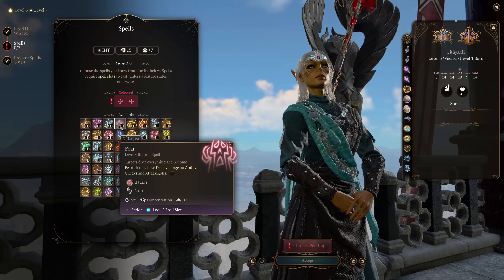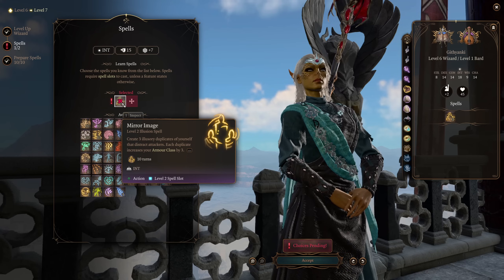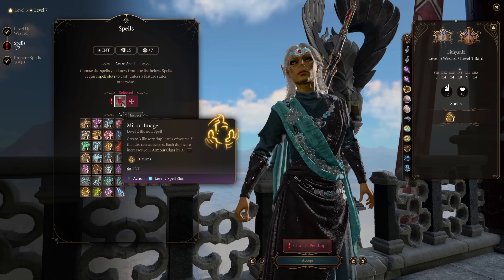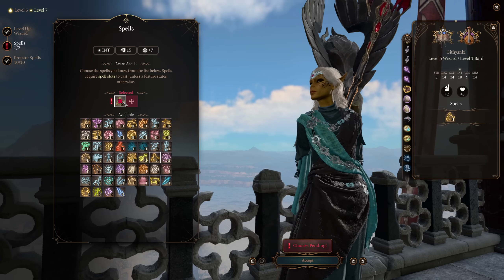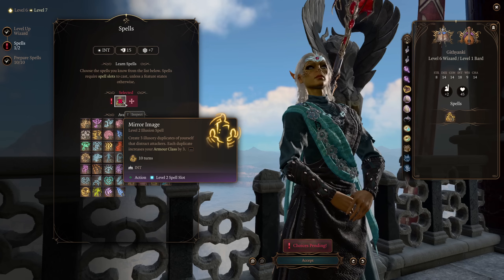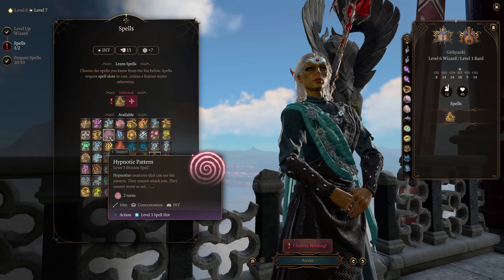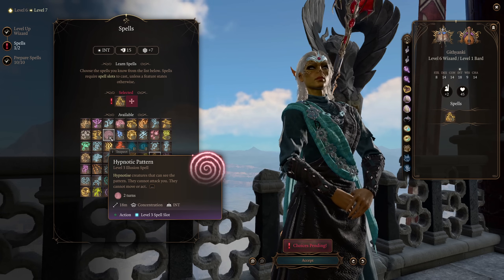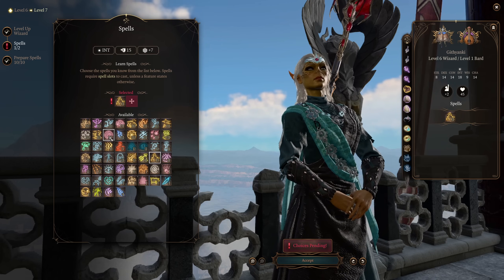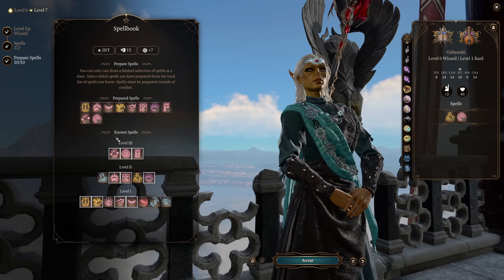I actually quite like picking up Mirror Image if you really want that extra armor class. The Mirror Image will stick around for quite a while because enemies won't be attacking you so much. But on the off chance that they do, you're going to have some really high AC. Combine this with Shield and you're not going to get hit that often. And I would probably pick up Hypnotic Pattern here — I think it does make the most sense and I'm going to slot that one in.